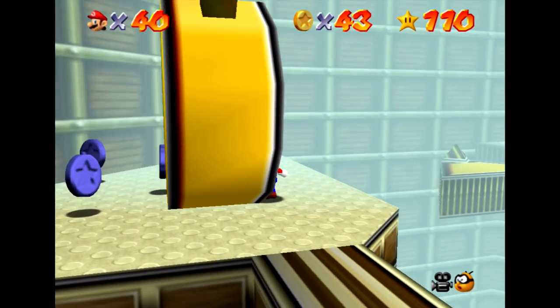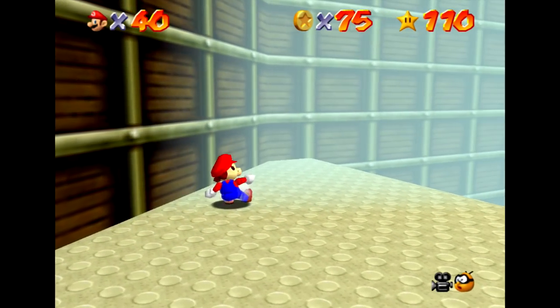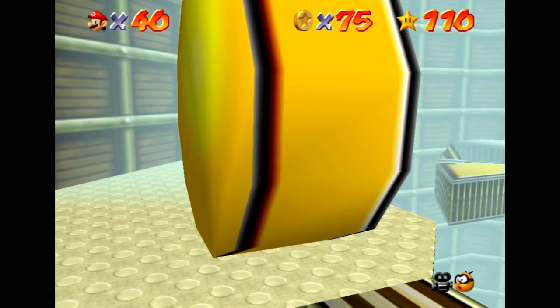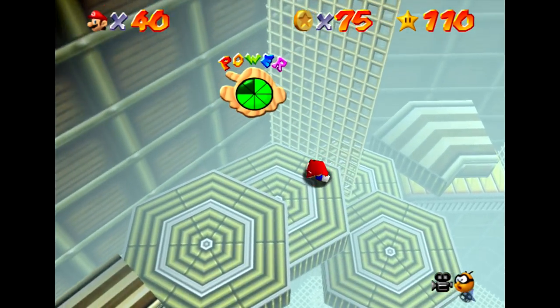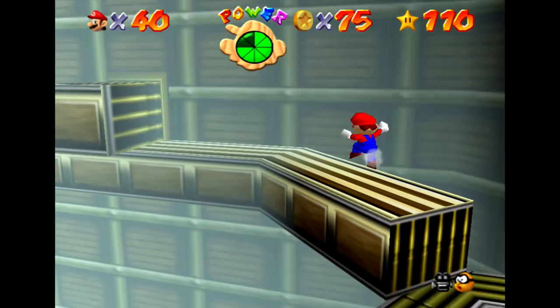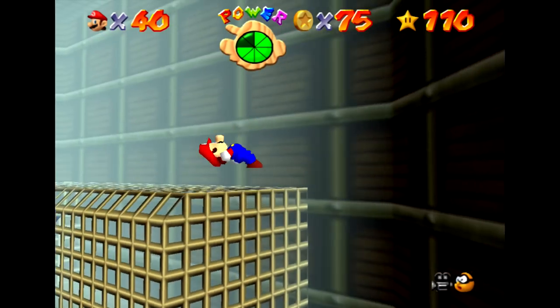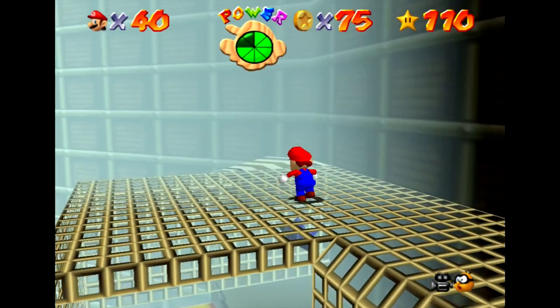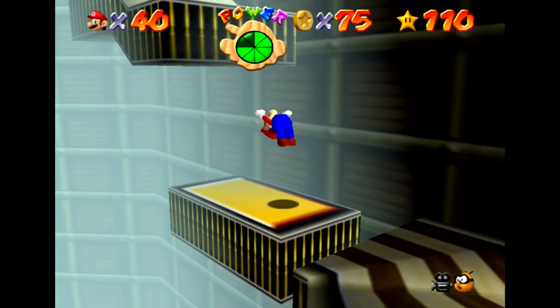I totally forgot — the blue coins over here make a huge difference. Got to move fast. It's not going to be all of them, but it's quite a lot. Up to 75 coins in total now. Not too bad of a setback — it might actually get me right where I need to be, because we're going to go try the other way now. We just need 25 coins — we're three quarters of the way there.